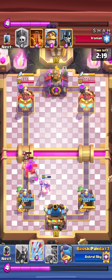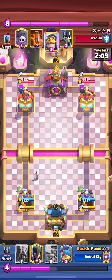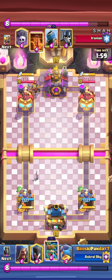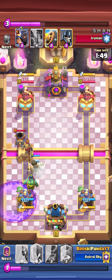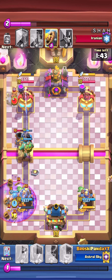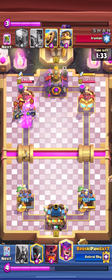His little prince survives, which sucks. I arrow to kill the phoenix because the dagger duchess alone wouldn't finish it — one of the daggers hit the little prince, so the phoenix would have respawned without the arrow. I place dark prince in the middle to counter the mortar, which is the standard approach for mortar, expo, and princess decks. I use fisherman defensively on the graveyard so it doesn't do too much damage, though it still hit hard.